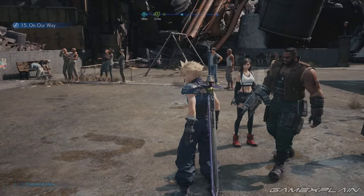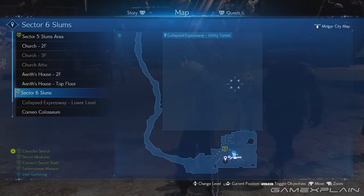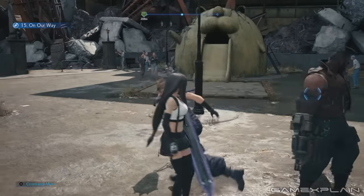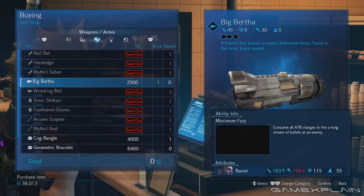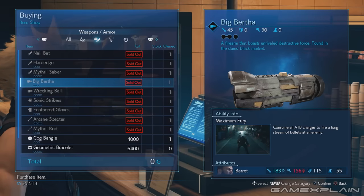The next available weapon is Barret's Big Bertha, which can be bought in Chapter 13 from the new weapon shop in Evergreen Park for 2,500 Gil. You could also buy the weapon in the Shinra building in the Employee Recreation Area.